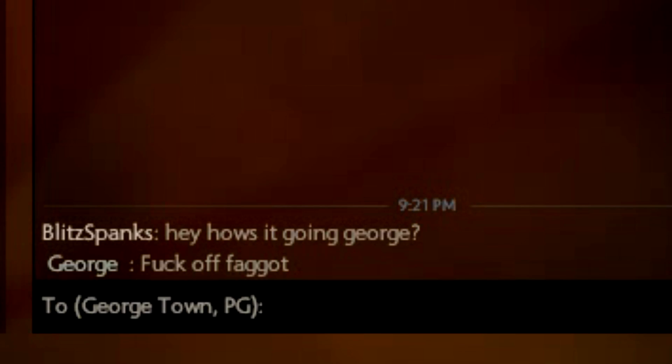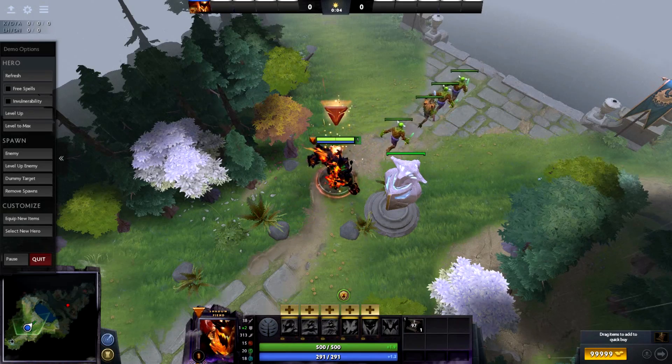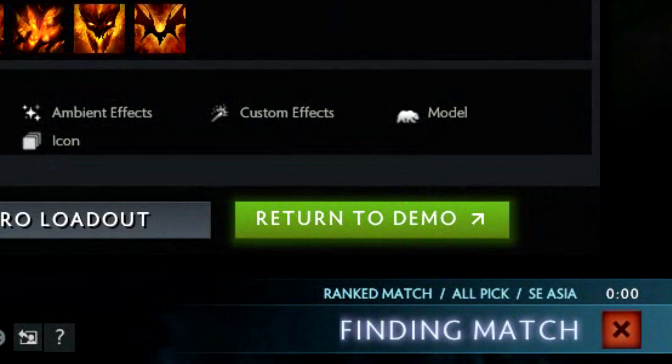After George replies to your message, quickly hop into demo mode with the Arcana you want, then whilst in demo mode, go ahead and queue up for a ranked game in your most hated server.